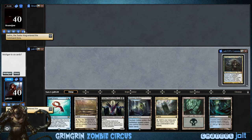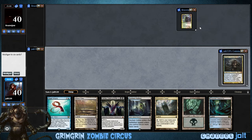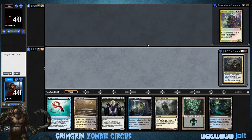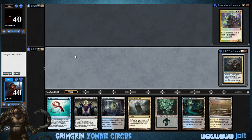Here's our commander. Who are we up against? Zombie vs. Zombie — I can get behind this. Let's check out our hand... yeah, this is not bad. We got enough mana. Kalitas and Reform. Yeah, we're gonna keep.